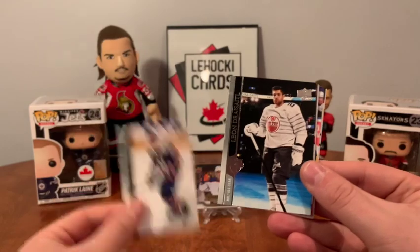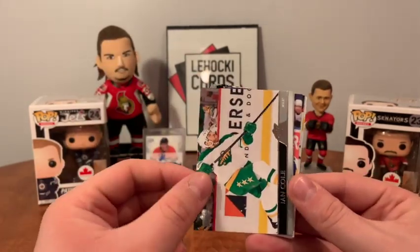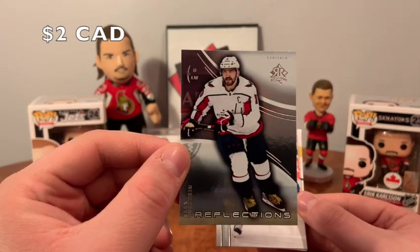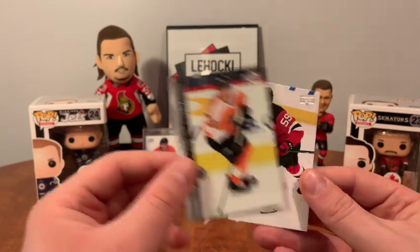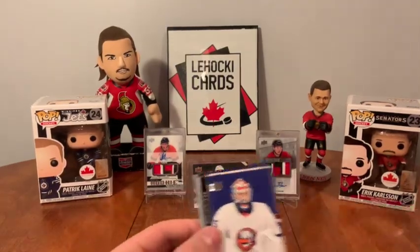Trevor van Reimsdyk, Leon Draisaitl, James Reimer, Ian Cole. Oh nice — Ovechkin Reflections, nice! Barclay Goodrow, Obit Kubel, and Yanni Gourde. These are bent as well.